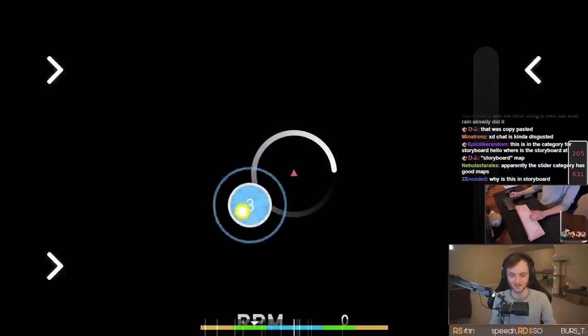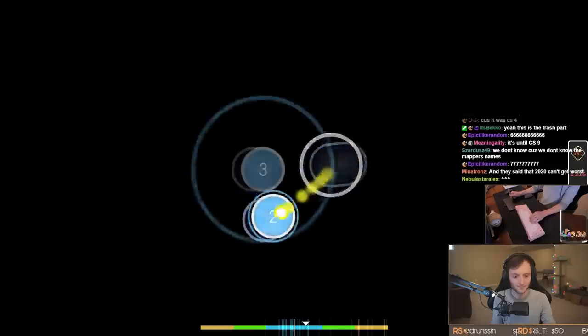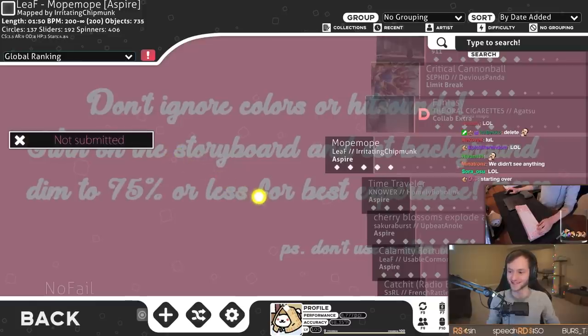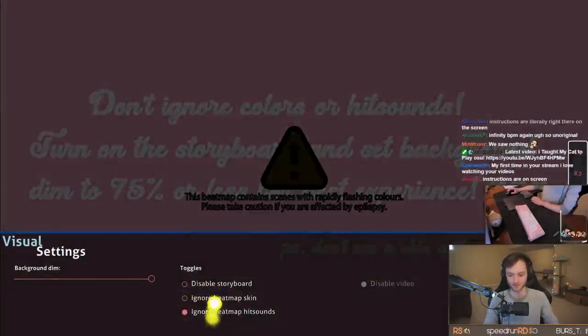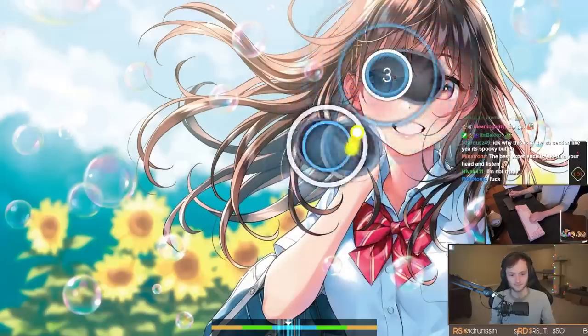Oh, don't move it said — okay, but I moved. Remember what I said at the end of the previous map, how I'm just gonna pretend this is the first Aspire map that we're playing today? I'm so excited, guys, to see the new 2020 Aspire maps. This is the first one, let's see how it goes. What category is this? Storyboard — don't ignore colors or hit sounds. Dim 75% — it said 75% or less, I'm going zero percent.